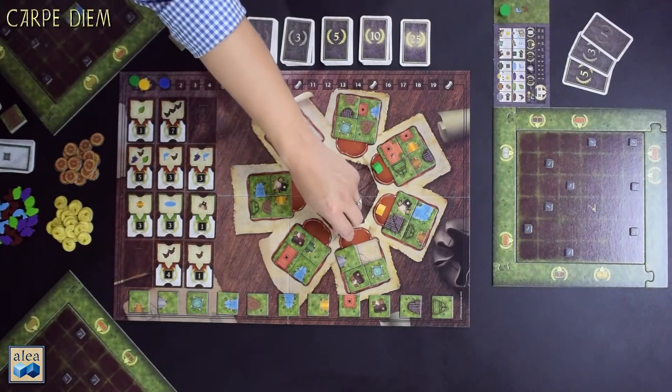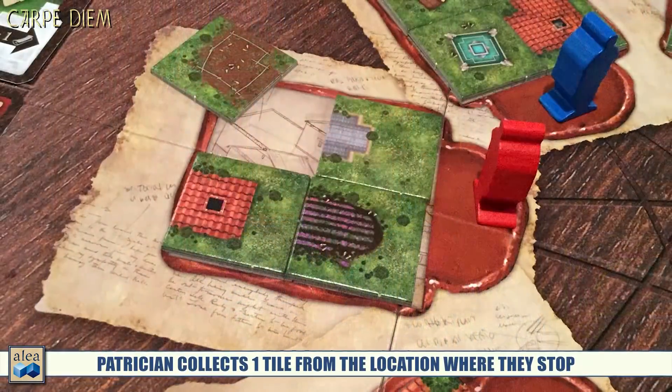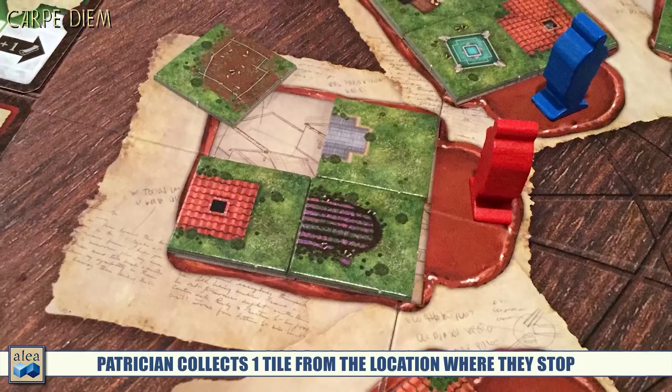You might ask: what happens if the only locations you can move to are empty? There's a rule for that — you simply bounce off that empty location and keep moving. As the round nears its conclusion, there are situations where you have multiple empty spaces and you need to keep bouncing until you find a spot that still has a tile, and then you collect that tile.